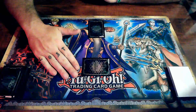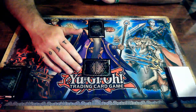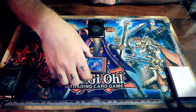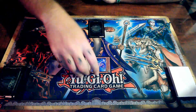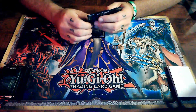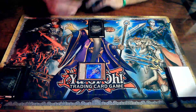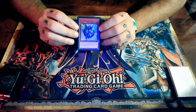When we normal summon a monster we can also normal set a monster — placed sideways in defense position. Their effects do not activate when they are face-down. Next turn you can either flip it and activate its effects, or whenever it's attacked it will flip face-up as well. When you special summon cards, you can special summon into face-up defense position right off the bat if you choose to.